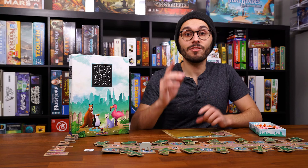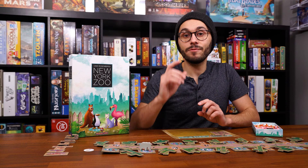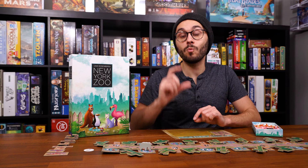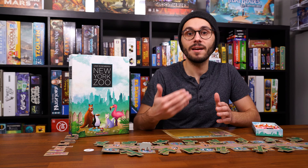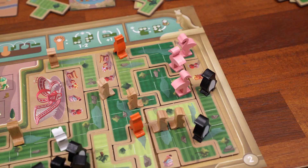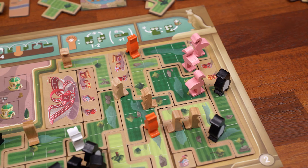There is a bonus rule that only applies for two and three player games: if you successfully breed any animal, you can then do a bonus breeding of any type of animal you want. So for instance, if you passed the meerkat marker and successfully bred at least one enclosure of meerkats, you can look at all your other enclosures and any that have at least two animals can get a bonus breeding of any species of your choice. This only applies for the two and three player versions of the game.